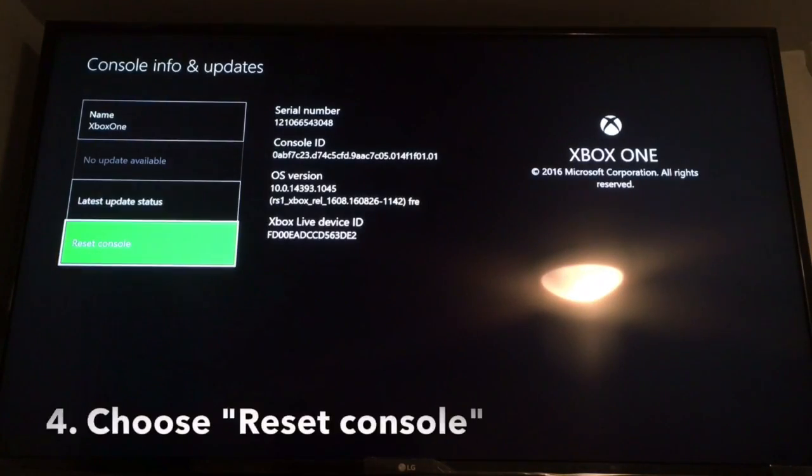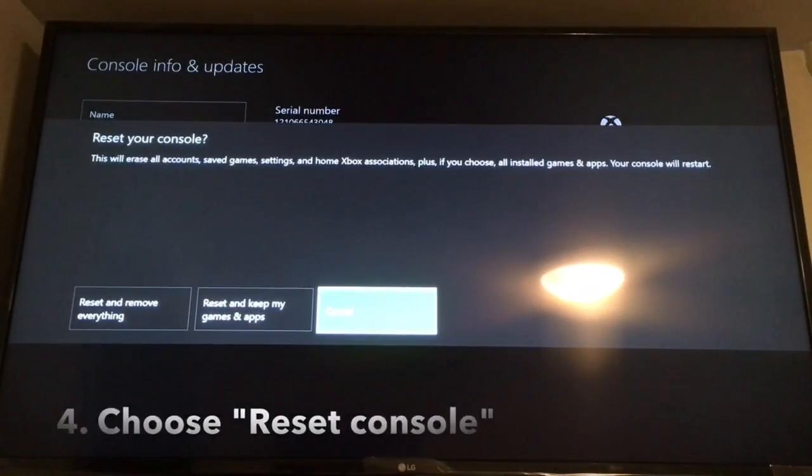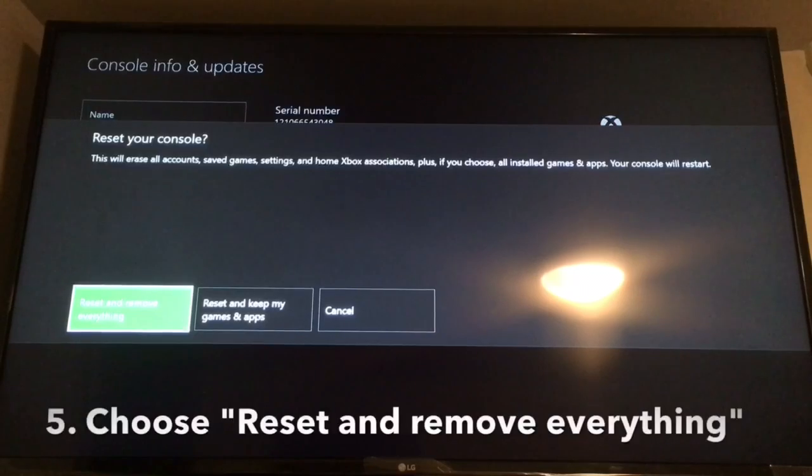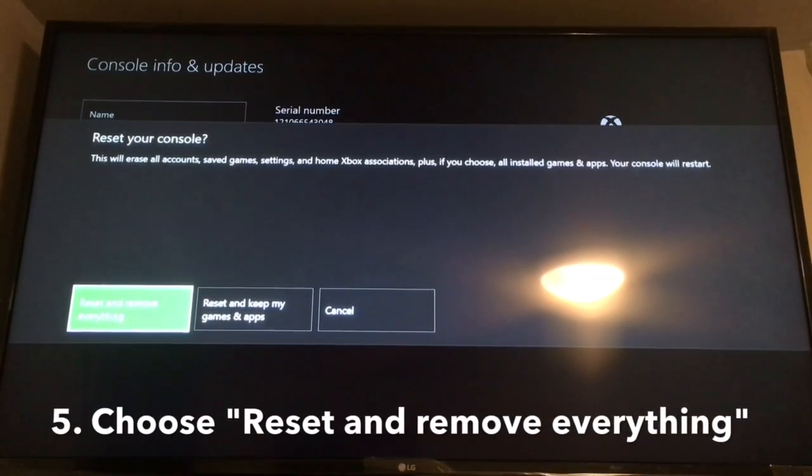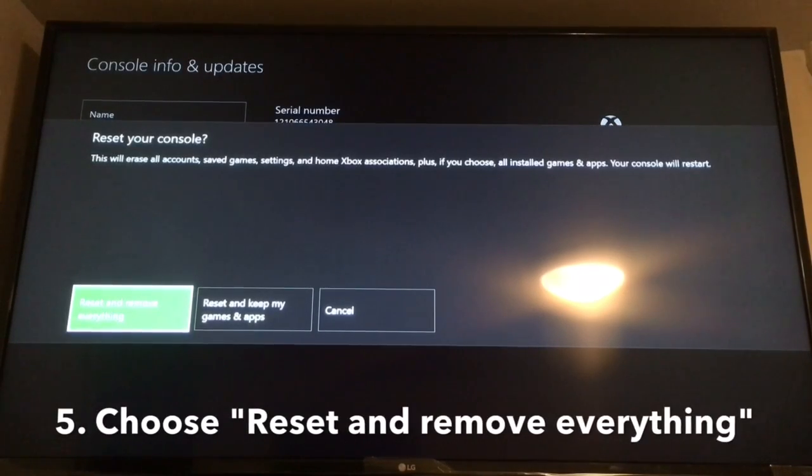And there it is down at the bottom — Reset Console. If I select that, I'm going to choose Reset and Remove Everything. This deletes your Xbox Live profile, this deletes everything — it deletes all the games you have on there.